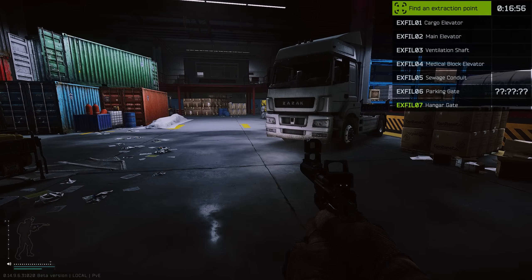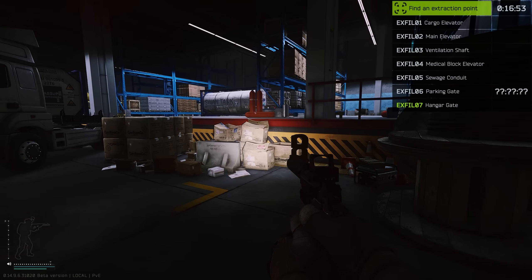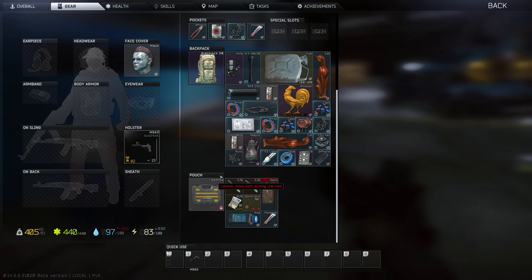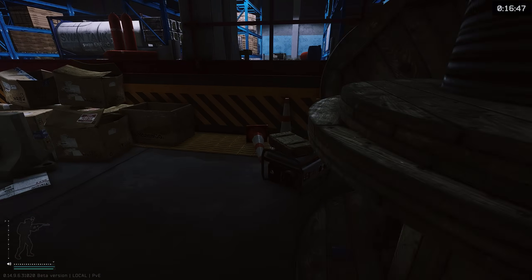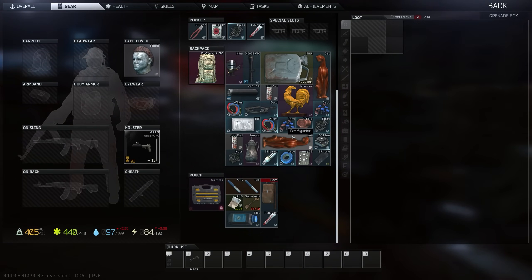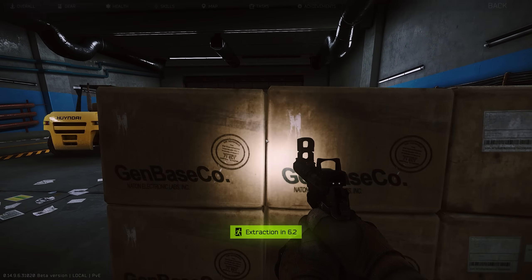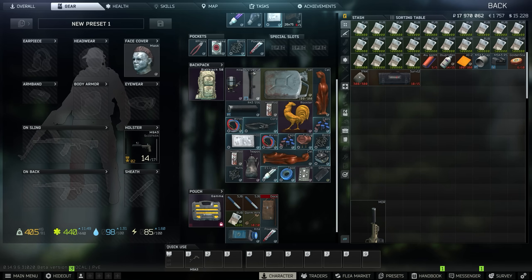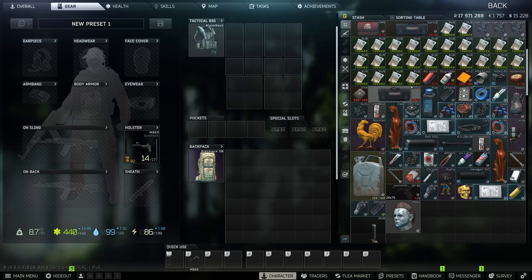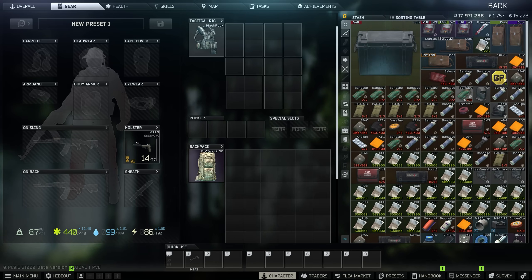I ran around for a solid 25 minutes, saw absolutely no enemies, and got much, much more money than the cost of the keycard used to get in here. Game's still broken. Sucks I forgot my keys for this map because I could have made a lot more money. Hard to tell exactly how much that raid was worth, but I have to imagine I probably more than tripled the cost of the keycard I used to get into the map.